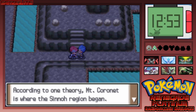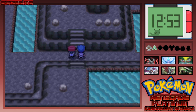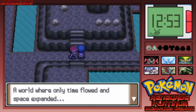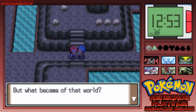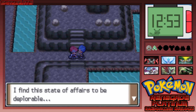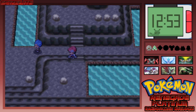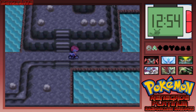It's Cyrus. According to one theory, Mount Coronet is where the Sinnoh region began. In a newly created world — a world where only time flowed and space expanded — there should have been no strife. What became of that world? Because the human spirit is weak and incomplete, strife has spread; the world is being ruined by it. Okay Cyrus, you do you — speaking in riddles I can barely understand.